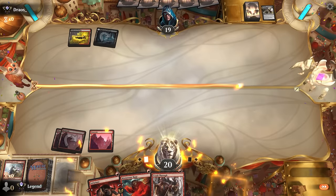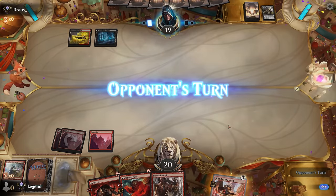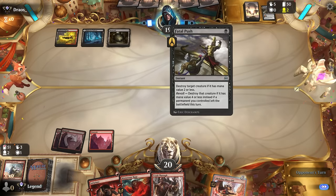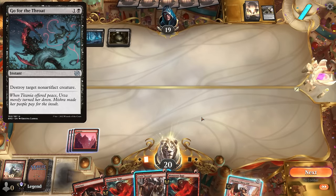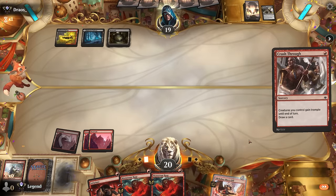Force them to keep up mana to answer the Slickshot so they can't curve out as smoothly—if it's a one-mana Fatal Push it's not too much of a liability. Opponent is just passing with three mana up, so they likely have a Go for the Throat or something similar. I can't really afford to play the Slickshot, so I'll just cycle here to try and find more threats. Play Soulscar Mage and pass it back.